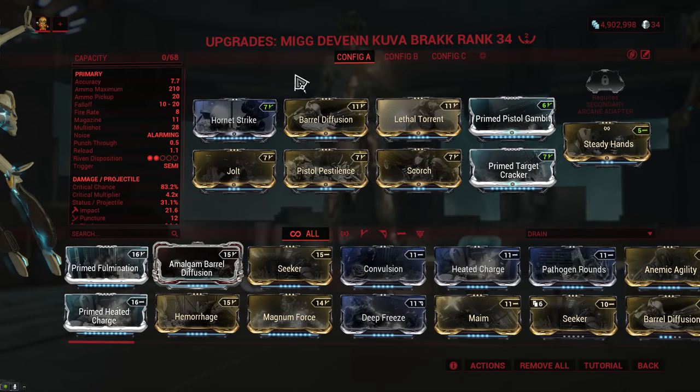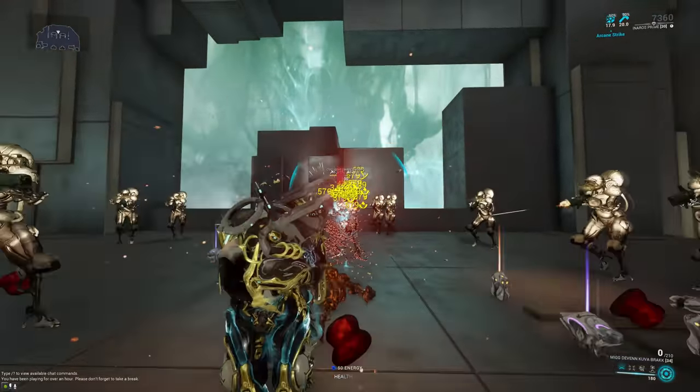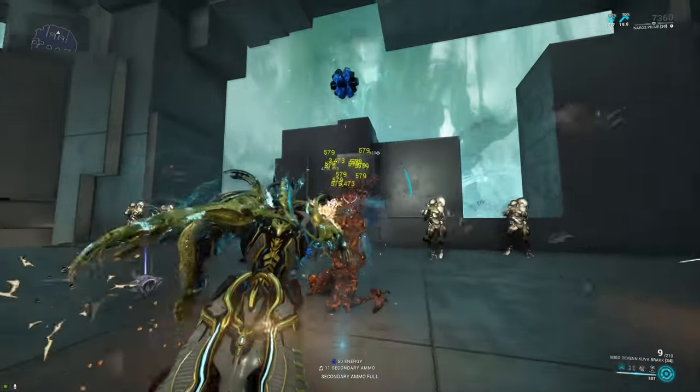And the final weapon on our list is the Kuva Brak, where the fire rate was reduced from 5.83 down to 5, and they increased the damage per pellet from 13 to 15. Since the weapon fires 10 pellets, it's kind of like the damage went from 130 up to 150. This is once again just a buff because the fire rate wasn't that much higher to begin with, so we just got more damage on it.